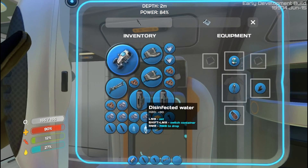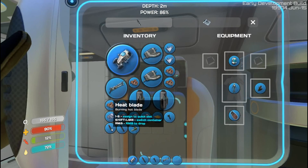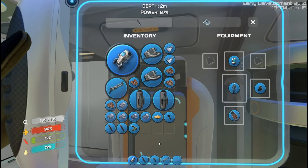Yep, we're drinking bleach - no, it's just, you know, like making purified water. Nice. So we'll just drink those - fantastic. And I have two heat blades, apparently. Don't know why that happened. But okay. And I'll eat the boomerang. There we go.